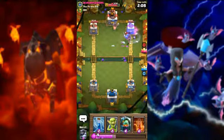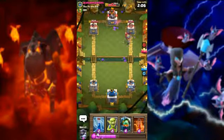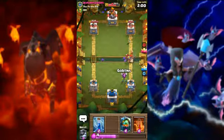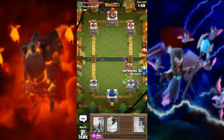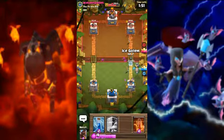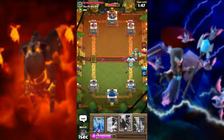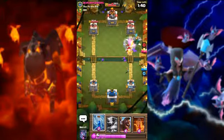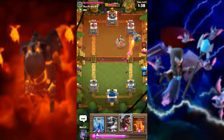They have tornado, so we need to be careful to use hog. I think they use hog — yes, they use hog. Go ice golem fast — oh no, the inferno tower! Go fast, ice golem go fast!